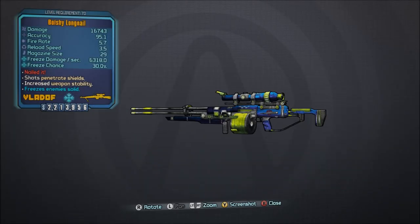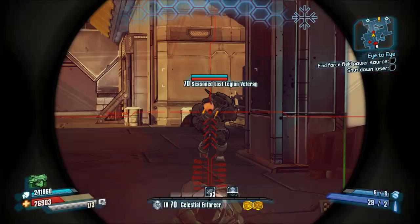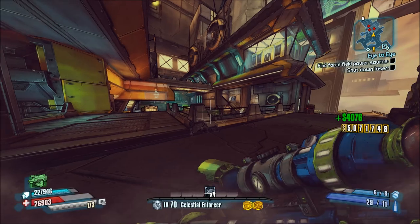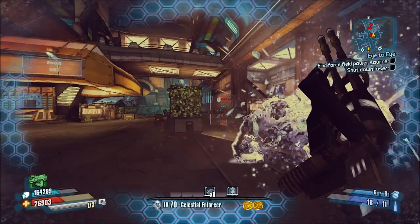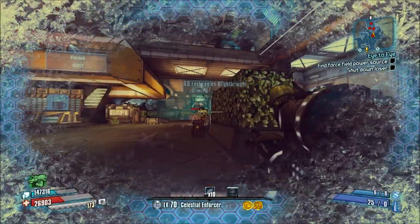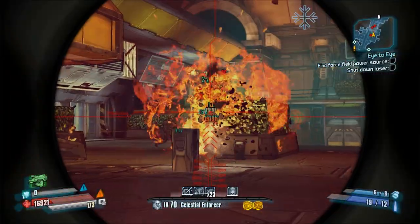Number 5, the Longnail. While not as insane as the Laiuta slash White Death from Borderlands 2, the Longnail is also based on the Droog sniper rifle, which is one of the best non-Dahl rifles in the game. Instead of having a projectile that splits after a certain distance, the Longnail can simply bypass shields, making cryo versions of this weapon very effective for freezing enemies that still have their shields up.